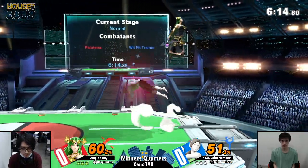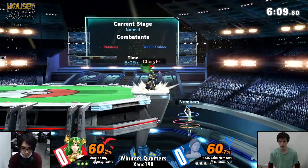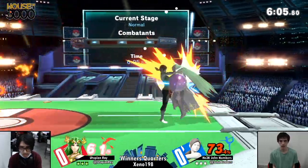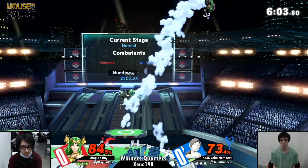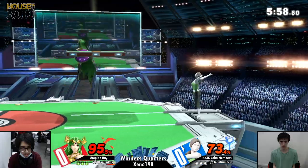Yeah, so that's one of the really big things in this matchup — WeeBitTrainer's crouch. It puts her so close to the ground, and in general Palutena kind of struggles with characters that have a very low profile. Think Squirtle when it comes to Pokemon Trainer. And Wii Fit's crouch — she goes into push-up position, more of a push-down really.